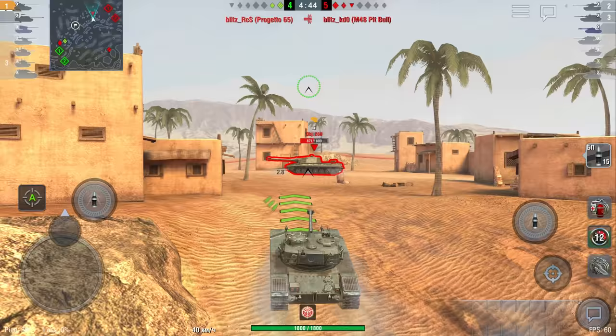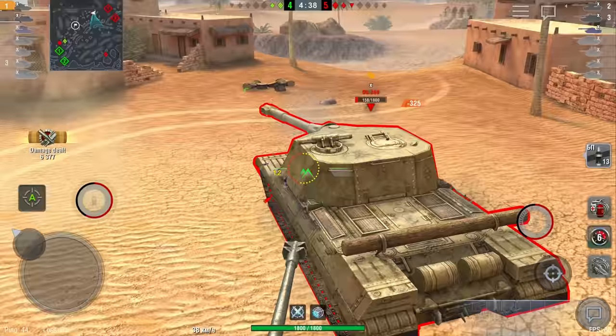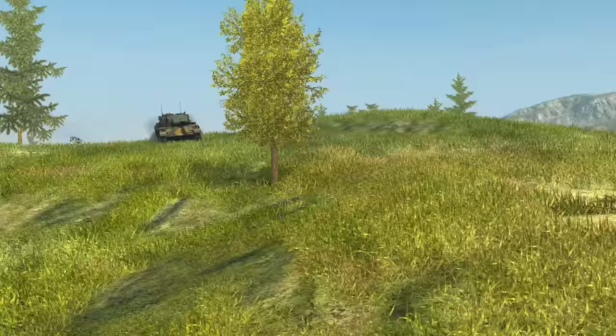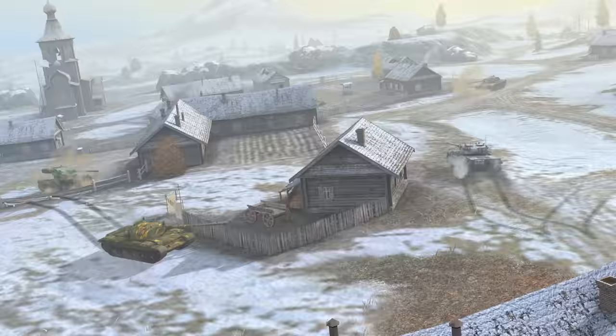To win in light tanks, stay on the move. If you have to fight the enemy one-on-one, take advantage of your maneuverability. Spin around your opponent and leave it no chance to escape. Now's the perfect time to go into battle — improve your skills and score victories in World of Tanks Blitz.